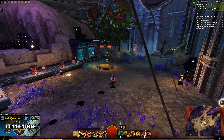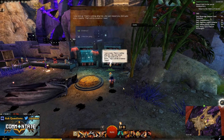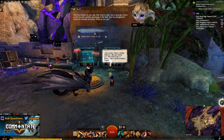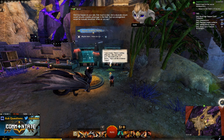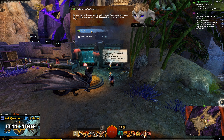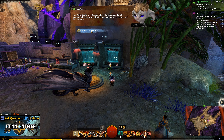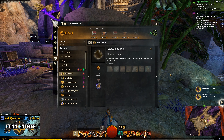The first part of Riding Skyscales is acquiring the Skyscale Saddle, and this will require at least 250 of all the Living World Season 4 currencies. Outside of those currencies, you'll also need a generic Path of Fire currency known as Trade Contracts that you can get for doing basically anything in the Crystal Desert, and each item will cost you an additional 5 gold and 250 Volatile Magic.